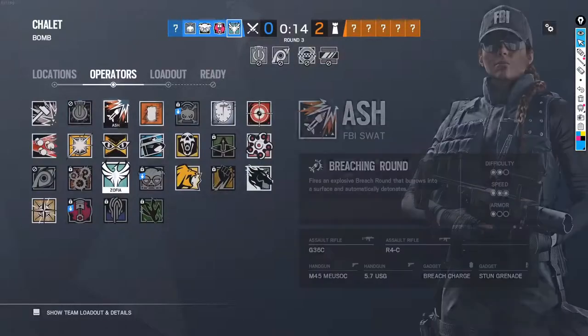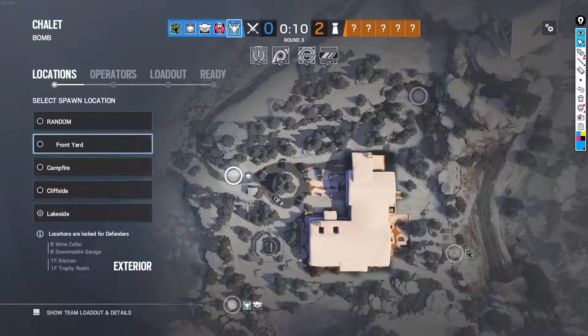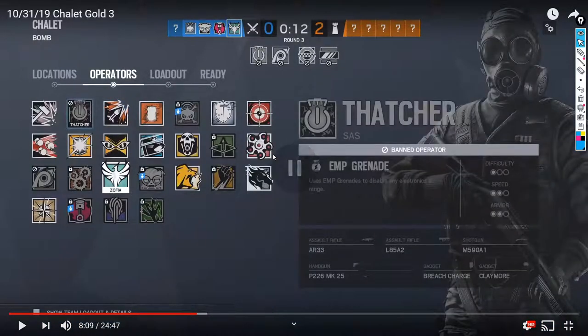They're either going to go master or blue bar. What operators do you have unlocked? It looks like you have all the base ops, which is good. I wouldn't recommend unlocking Nøkk for now — she requires a very different playstyle. Don't get Amaru yet either. Definitely get Capital if you don't have him. Definitely get Ying — very niche but does what she does very well. Get Jackal if you don't have him; he's banned a lot but super useful when he isn't.